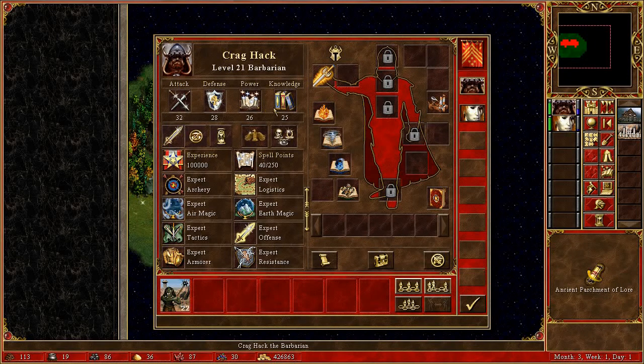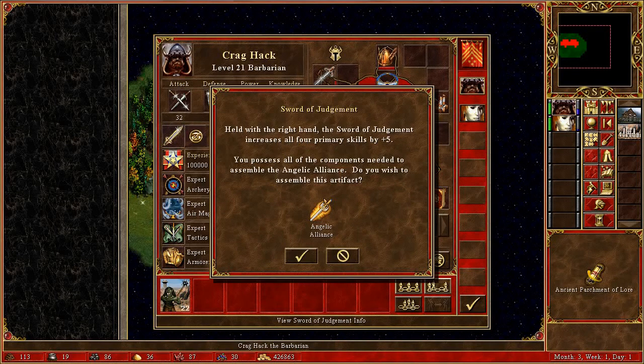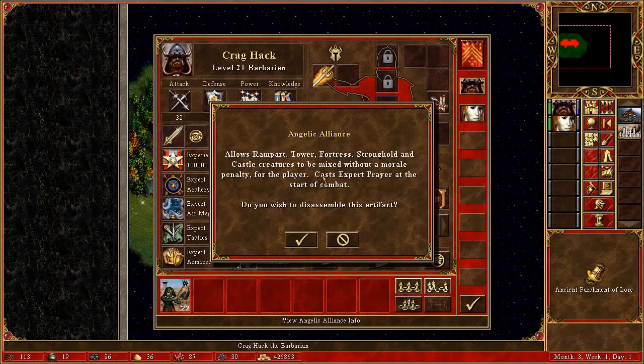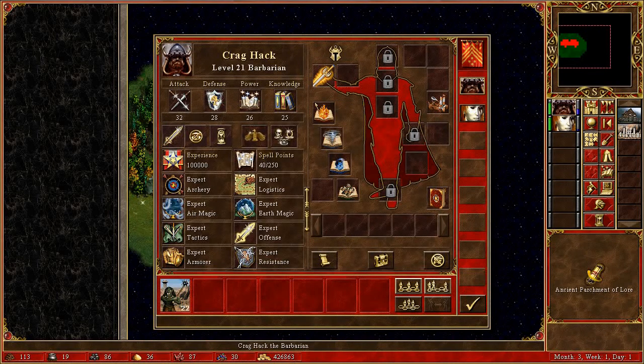Crackhack is really overpowerful with the artifacts. The reason is that each one of them gives a plus to all of the primary skills, so if you add them all together you have a great arrangement. Not only that, it also allows all the neutral and good castles to mix up together, and it also grants Expert Prayer. That's pretty much what makes it a really powerful artifact.